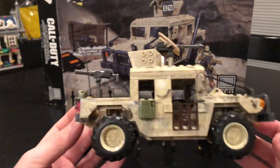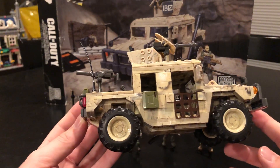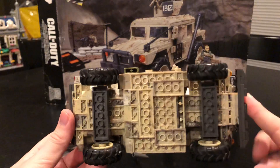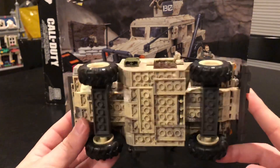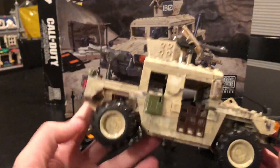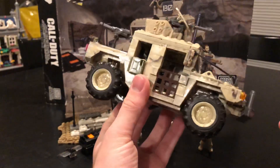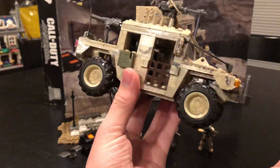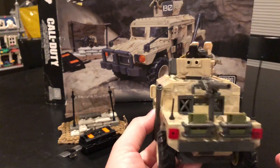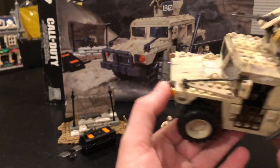Thinking back to 2012 when these sets first came out, they had pretty good detail, but not the detail we see now with Mega Construx as the company has grown. For example, newer vehicles have a lot of undercarriage built up with shocks, motor systems, and engines. This one doesn't have any exposed engine components — it's pretty bare bones in that sense — but it's still a nice-looking piece.